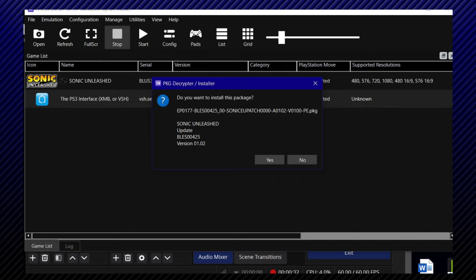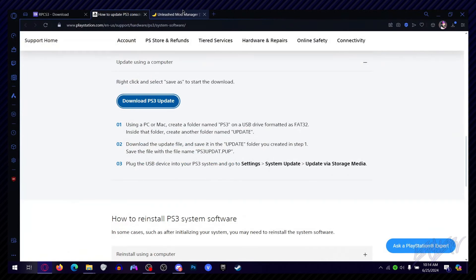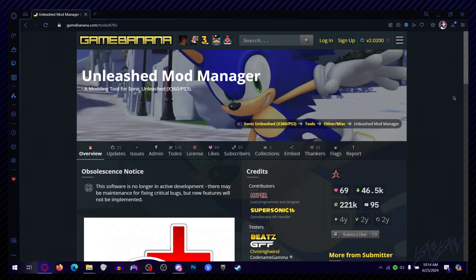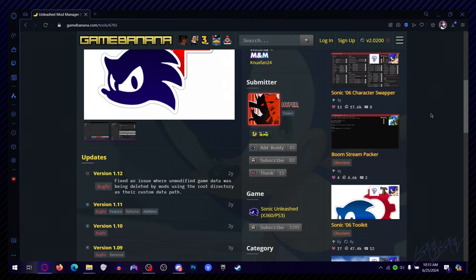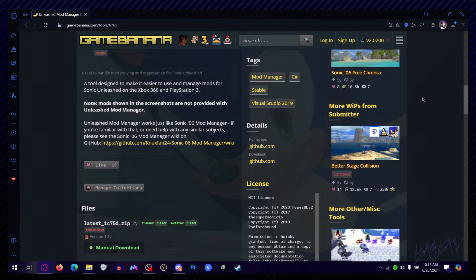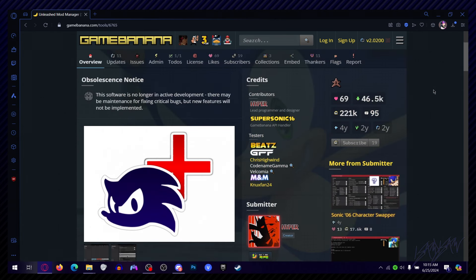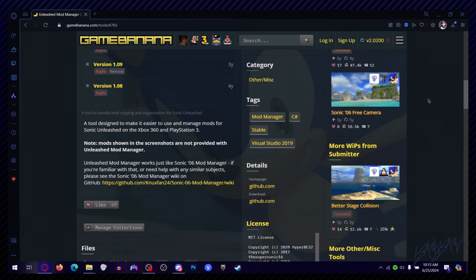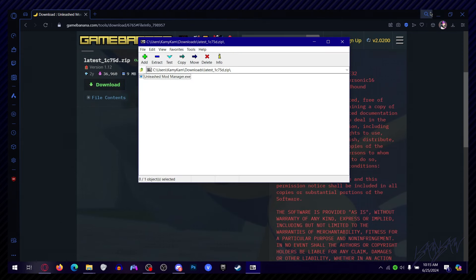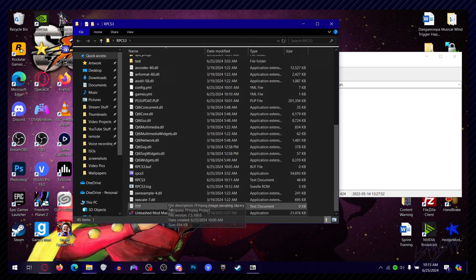Now it's time for the next step. After you've gotten Sonic Unleashed on your PC, you're going to want to get the Unleashed Mod Manager. This is something you can download from GameBanana — I'll have all the links in the description below. This is the Sonic Unleashed Mod Manager and it's how you're actually going to install mods. Manually download it and you'll get the Unleashed Mod Manager .exe. Drag and drop that to your RPCS3 folder. Now I'm going to teach you how to set this up.